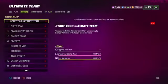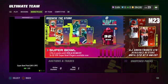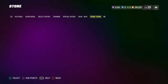I'm going to show you exactly how to get all these cards. We're heading over to the store. Obviously LCD impacts — we've got four LCD impacts plus the AJ Green tribute card. We're going to head over to select offers.